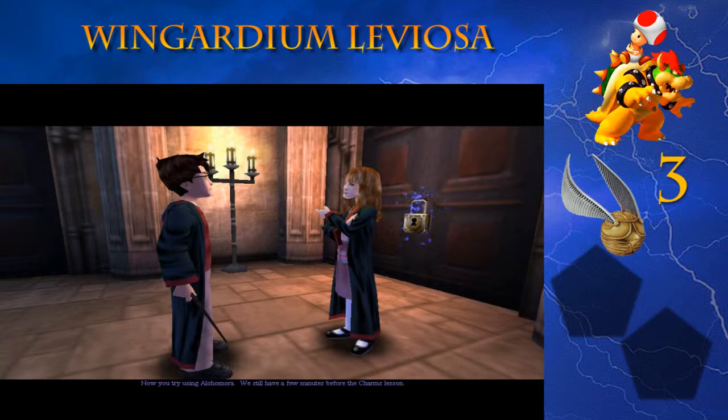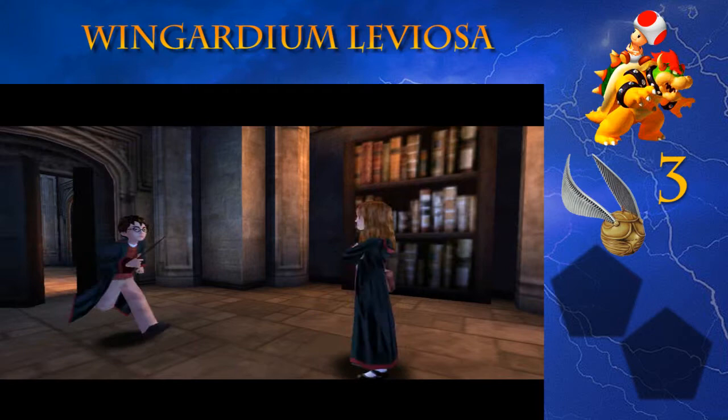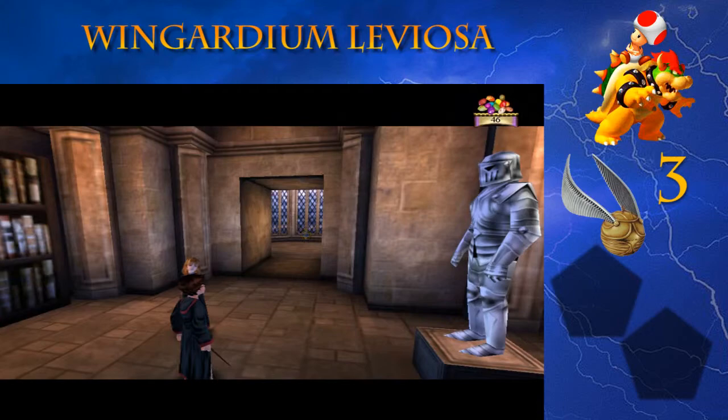We're going to go through this door and see what Alohomora does. First, I suppose we might as well use it on the lock there. I kinda started explaining this before, but Alohomora is the unlocking spell - it opens locks and chests, and it can find secret areas in the wall and stuff like that. It's a fun spell. I think it's my favorite spell in the game because it opens up most of the secrets.